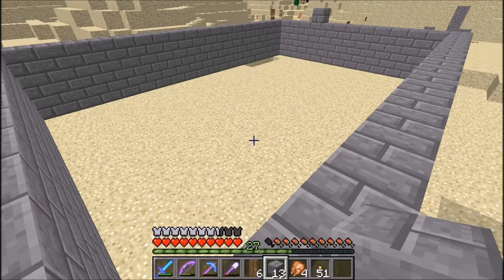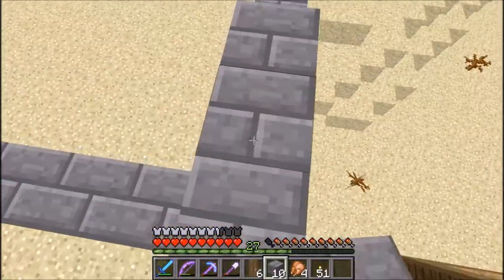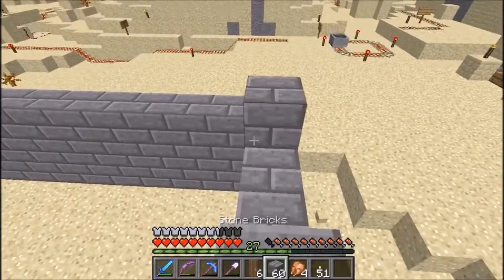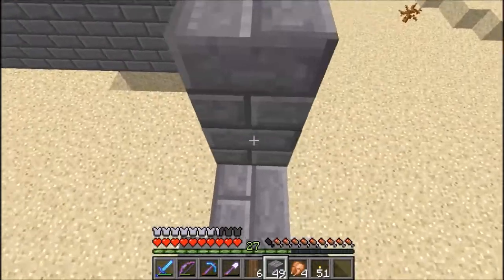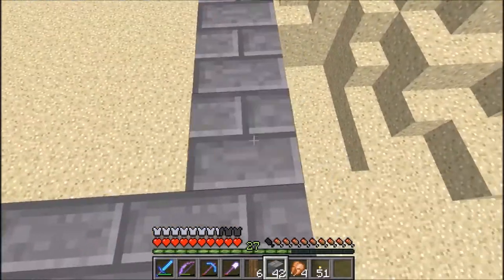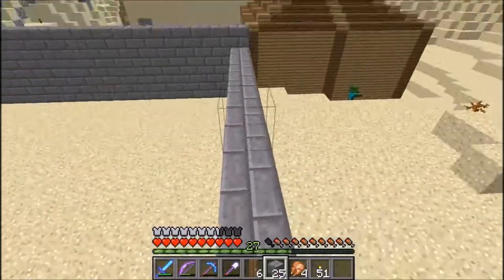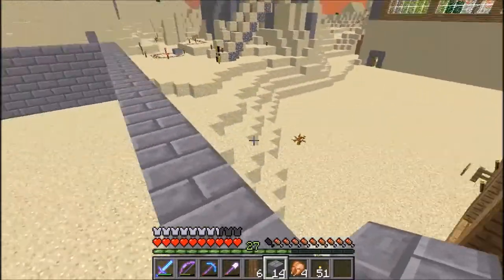Do we want to go up? Yeah, I guess we do, because then we'll open the roof out of sandstone slabs. Yes, we have enough stone and we still have more cooking, so that's good. And I guess for windows we might do iron bars to make it look more like an armory. So that's that - door, boom, there we go.